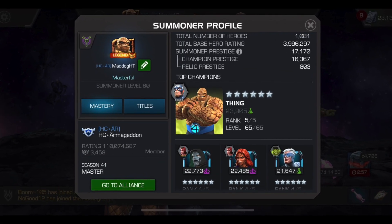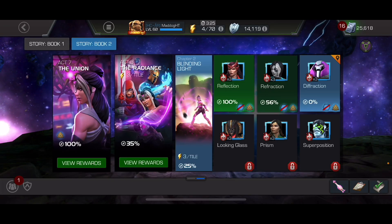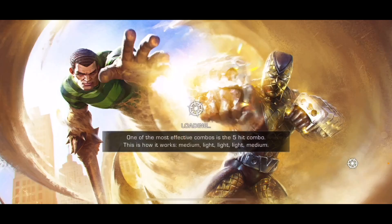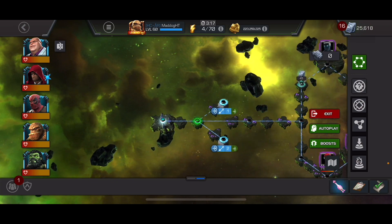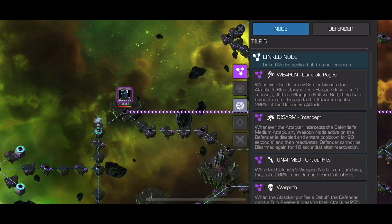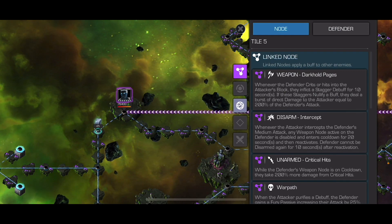Hello there fellow summoners, Mad Dog HT here. We are going to go in for our fourth path in 8.2.2. This is the team we're bringing. I'm going to go on this unit path - it's got a weapon disarm unarmed node where if they hit into your block or they crit, they will get staggered.